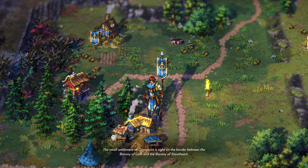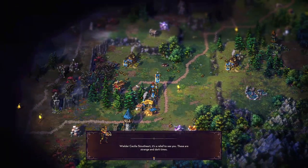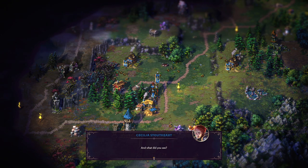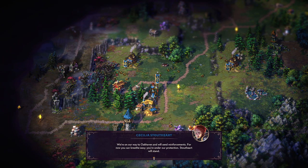At the small settlement of Crow Point on the border between Loth and the Barony of Stoutheart, a citizen reports that weeks ago there was a terrible explosion from the Tenderwild, followed by appearances of fae and monsters — great shambling piles of bones. A scout from Loth delivers a message that Roderick of Loth wants to meet about the yearly tribute, but fae and undead block the path; he awaits at Oakhaven to the southwest. Cecilia accepts but makes clear Stoutheart will expect the tribute, not just discussion.